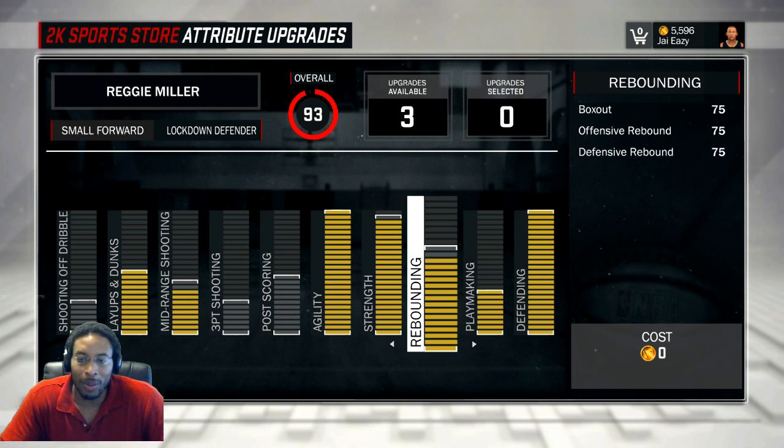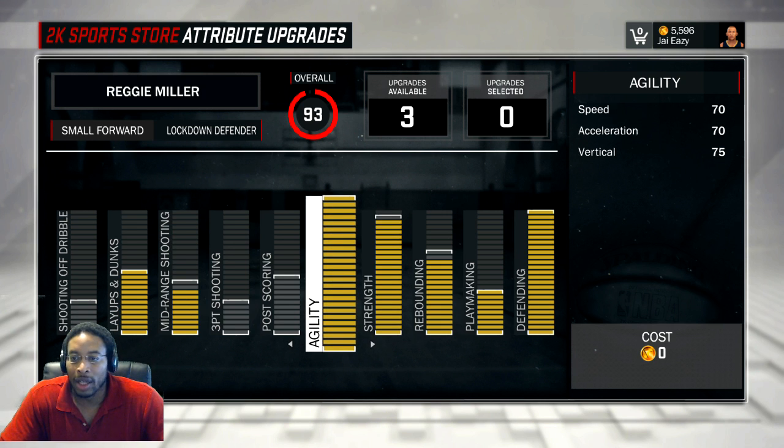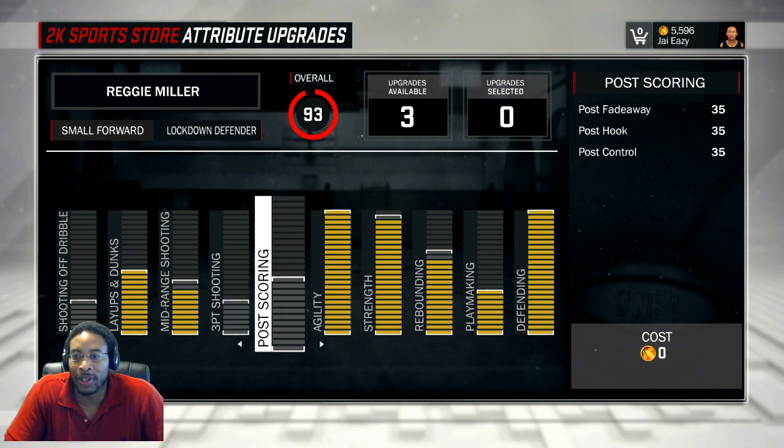Rebounding is at 75 - it would have gone to 77 with the next two bars but I don't think that's worth it. Strength goes to 80; adding an extra bar would go to 82 but I don't feel like that's worth it either. Agility is maxed out, speed is 70, acceleration 70, vertical is 75 - so I got hops.